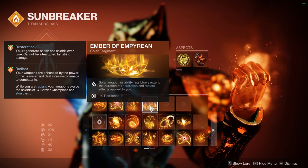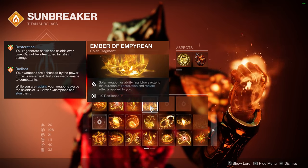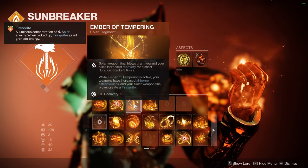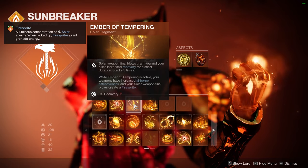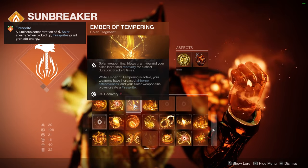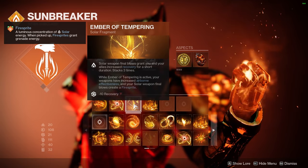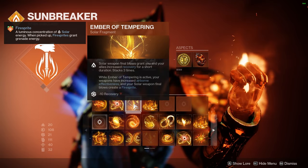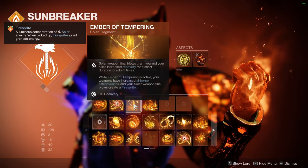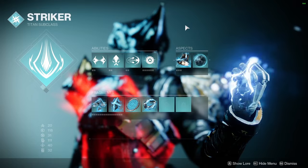The fourth Solar fragment is Ember of Tempering — solar weapon final blows grant you and allies increased Recovery for a short duration, stacking three times. While active, weapons have increased airborne effectiveness and solar weapon final blows create a Firesprite. That Firesprite is great for your grenade energy and also activates your armor charges from Elemental Charge, just like the void breach did in the Void setup.